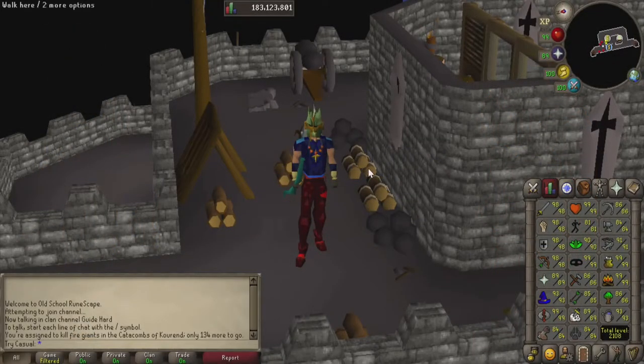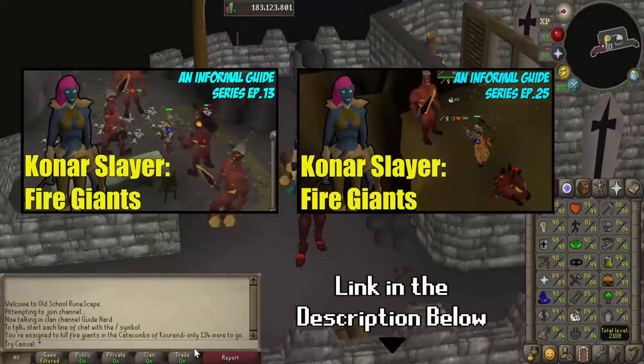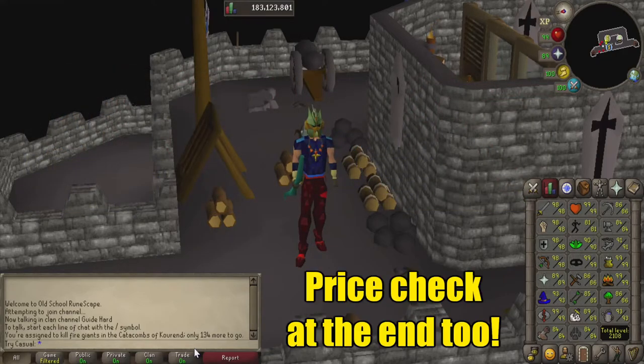What's up everyone, we're doing some Konar Slayer today as we usually do on Monday. On today's episode we have Fire Giants in the Catacombs of Kourend. This is actually not my first Fire Giant video so I'll link all of my other ones down below if you want to take a look at those. But since we're doing Konar Slayer and we have to kill them in the Catacombs of Kourend, let's hop into what gear we're taking and why I'm picking it.